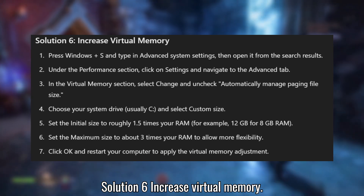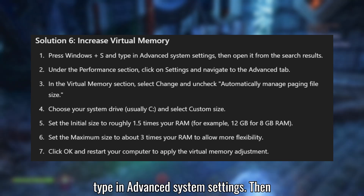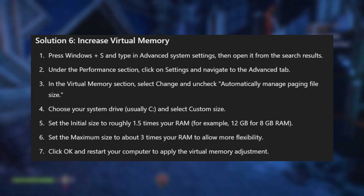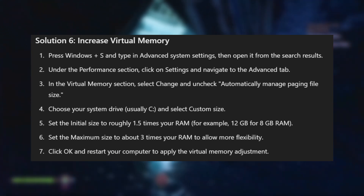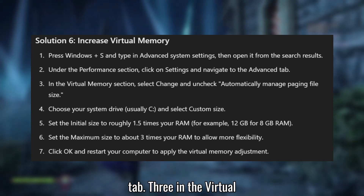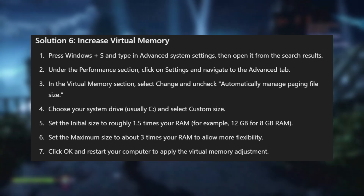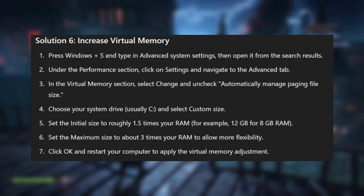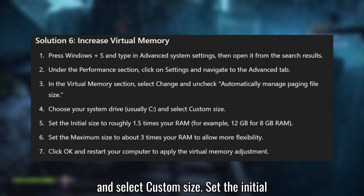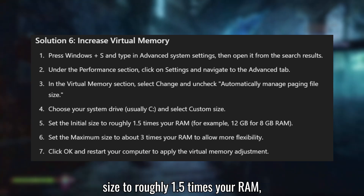Solution 6: Increase Virtual Memory. Press Windows + S and type Advanced System Settings, then open it from the search results. Under the Performance section, click Settings and navigate to the Advanced tab. In the Virtual Memory section, select Change and uncheck Automatically manage paging file size. Choose your system drive, usually C:, and select Custom Size. Set the Initial Size to roughly 1.5 times your RAM — for example, 12 GB for 8 GB of RAM.